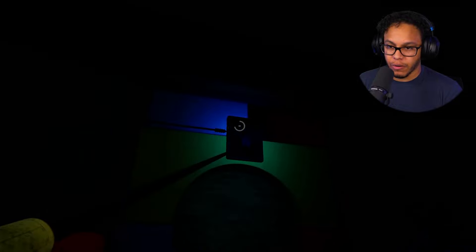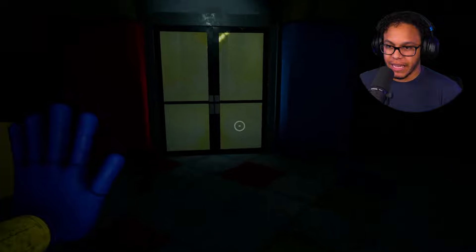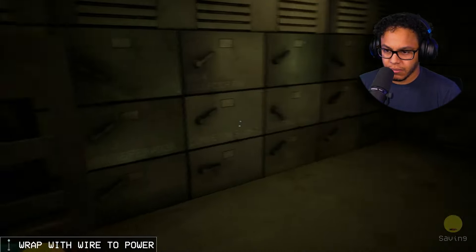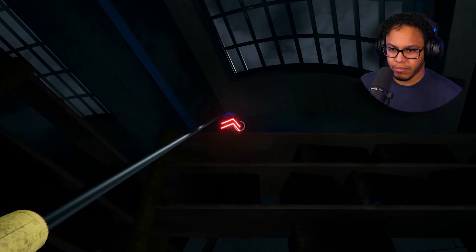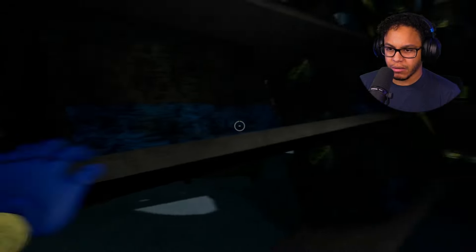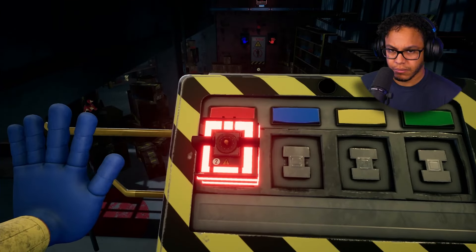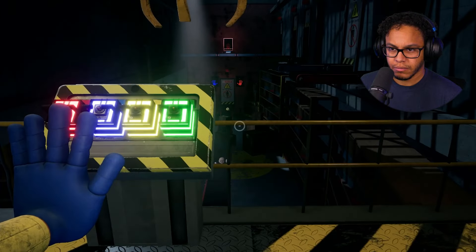In order to progress, we need to track down the other hand — the red one. That's broken. So first, we got to solve a puzzle with the blue hand, and then we got to find some battery packs. But along the way, I discovered yet another VHS tape — a yellow one that was hidden behind some fallen-over racks.